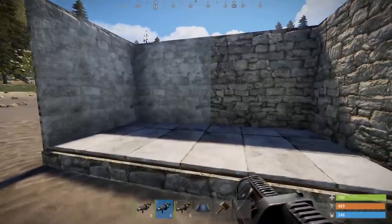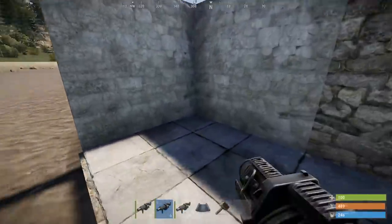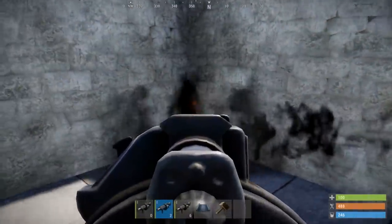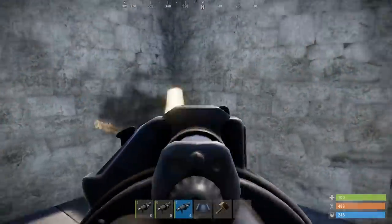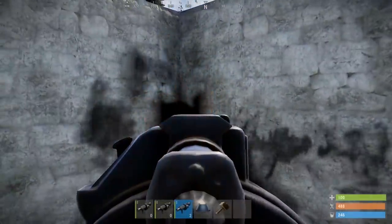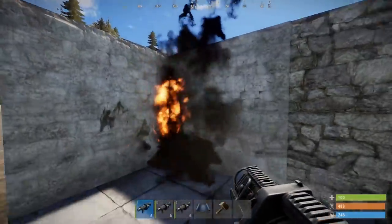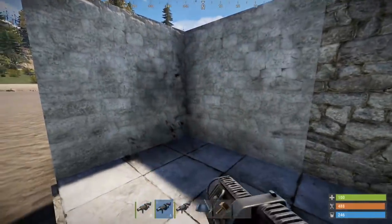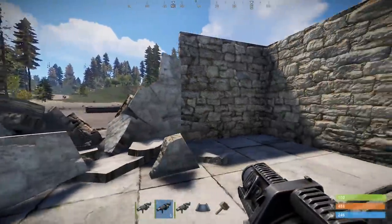Now moving onto stone itself. I will show the actual splash damage for this — it's quite big, it's scary how much it does. I'm not sure how many rounds you're going to get in a drop, however if you get quite a lot, I can see it being used a lot for stone walls as well. The range is quite good, so expect to see it a lot from the big clans.